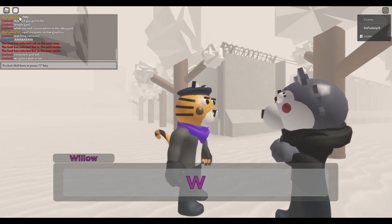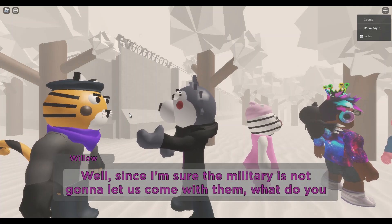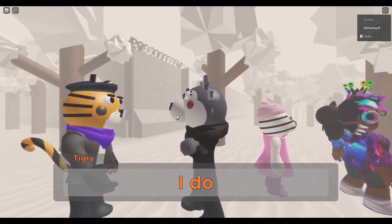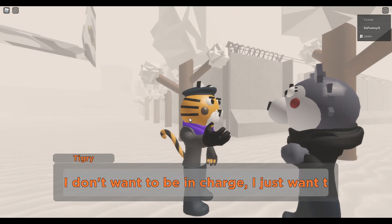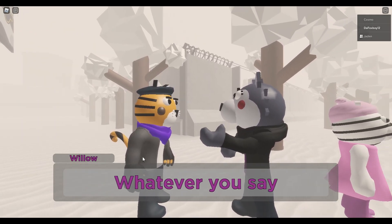If Pony didn't get infected, are we going to give the cure to Zizzy? 'Since I'm sure the military is not going to let us come with them, what do you say we travel on our own? I'll let you call the shots this time.' So basically, if you're wondering what we just did — we went into our mind. Dude Man was corrupting our mind and our friends needed help, so we had to help them.